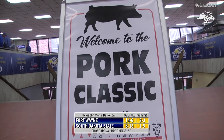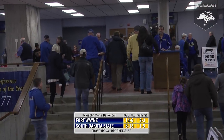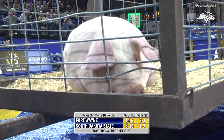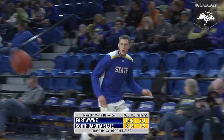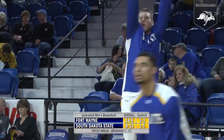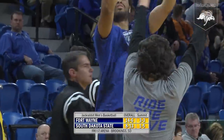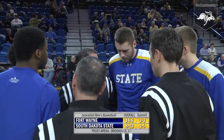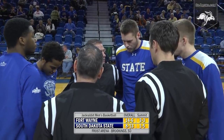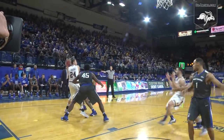The Port Classic. Today in the second half of our doubleheader, a pair of teams trying to turn their Summit League seasons around. Preseason favorite Fort Wayne is 3-3 and mired in the middle of the Summit League standings, while South Dakota State sits at the bottom at 1-5. One of these two teams will try to turn their conference season around today as 8-13 South Dakota State hosts 14-6 Fort Wayne inside Frost Arena. The Jacks entered today seventh in the nation from the stripe.